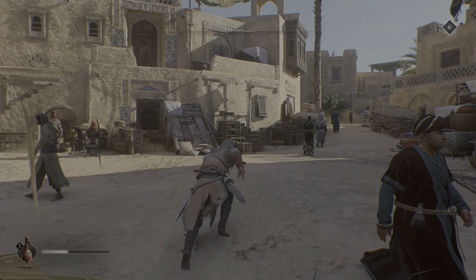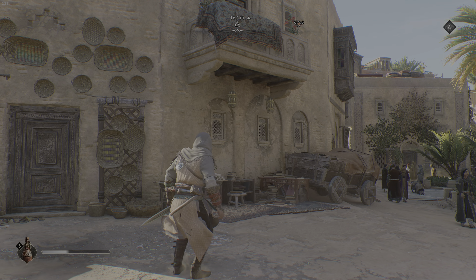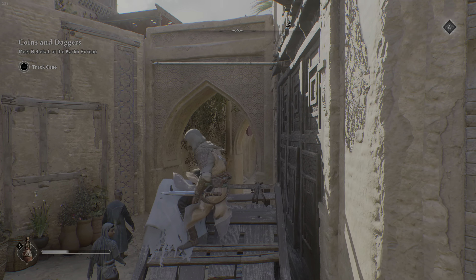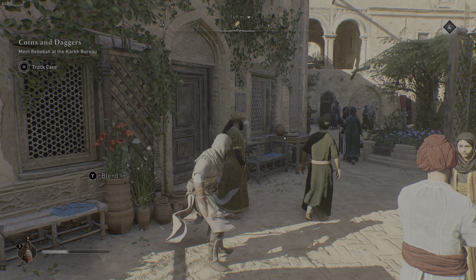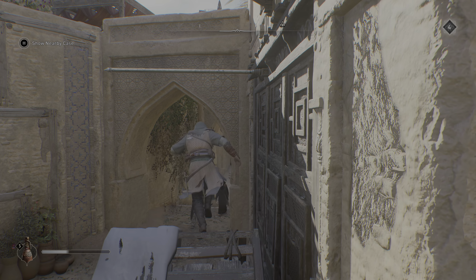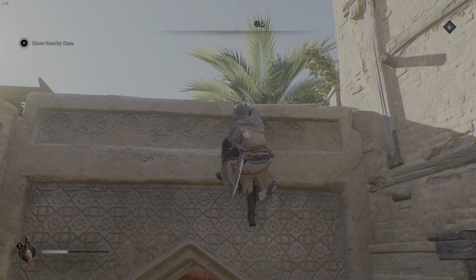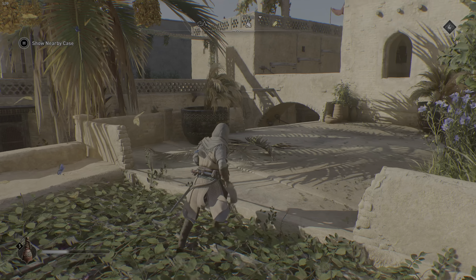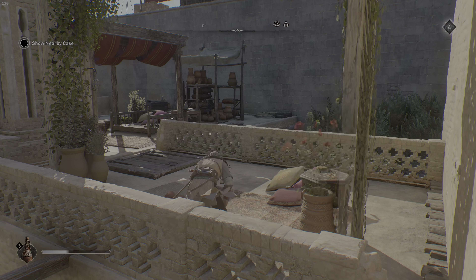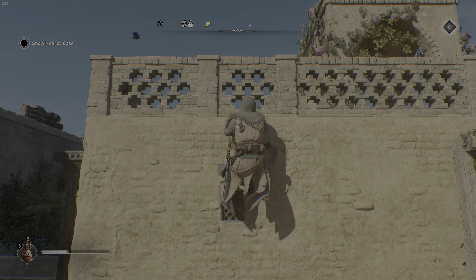The bureaus are back, just like the original Assassin's Creed, and you find them just like you did in the original. You can also locate things like bushes and items to interact with — a lot of things from the previous few Assassin's Creed games are here. Let's take a look at this bureau up ahead. You can see very fluid combat — it just feels good.